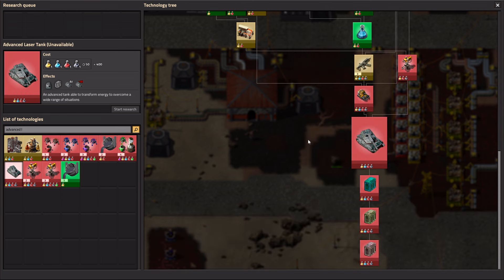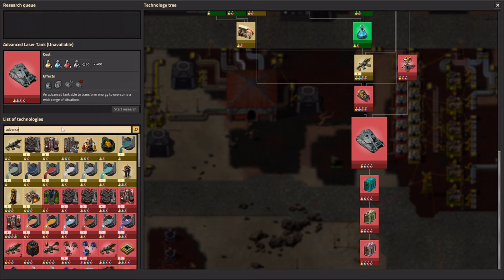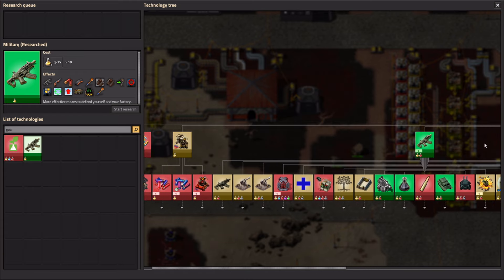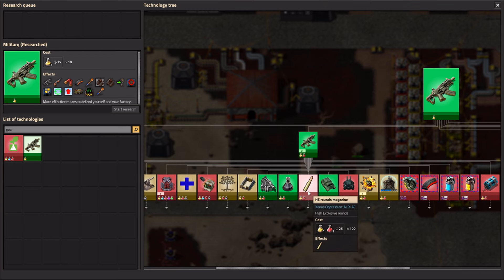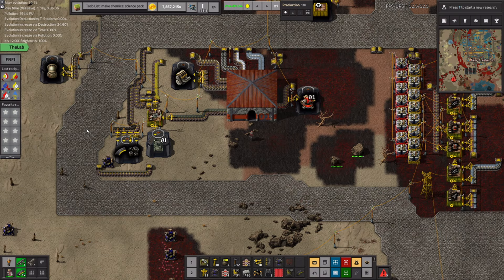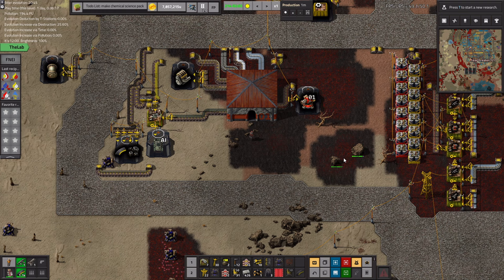Here is the advanced laser tank. Somewhere over here is also the infantry — I'm not sure exactly what research I need to unlock the ability to produce these infantry units, but these infantry robots are quite cool and are also added by the mod. You can see my guys are currently engaged — those are the ones I sent into that fight. Anyway, this is the mod in its entirety — really cool, really fun.